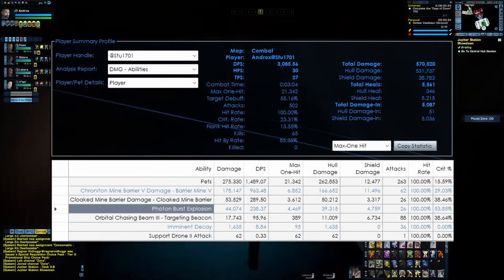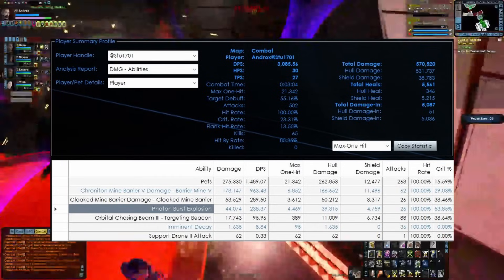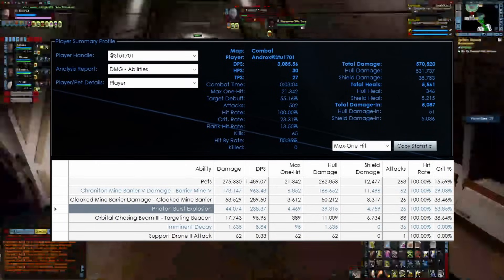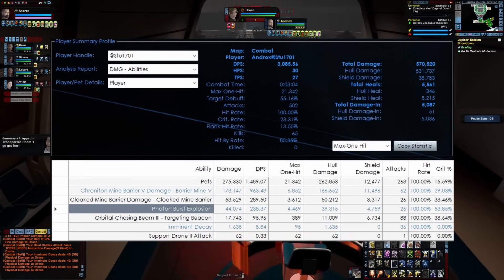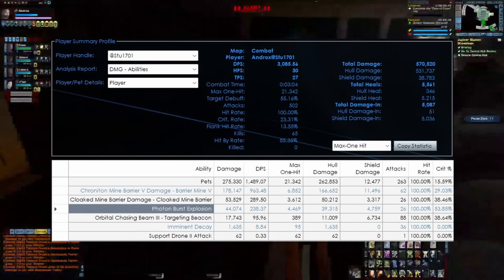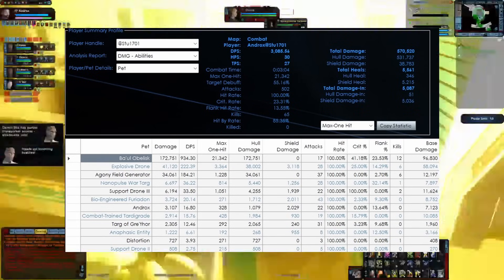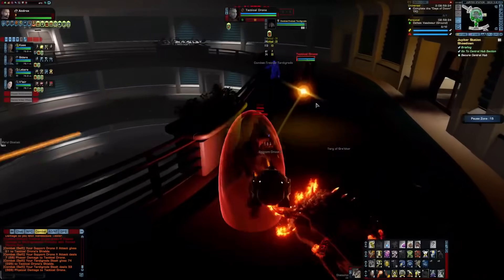This was the run with the Photon Burst. As you can see, I did 3.09k in that Jupiter Station Showdown — which isn't bad — but we're here to look specifically at the Photon Burst damage, which did about 238 DPS. Obviously most of the damage was coming from the pets because of how this build works. Just using this as a secondary weapon, that really isn't bad because it puts it just under the cloaked mine barrier, over the agony field, and over the explosive drones. So overall, just on its own, it's a pretty decent damage dealer, even with the limited capacity you can use it because of the ammunition mechanic.